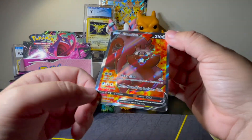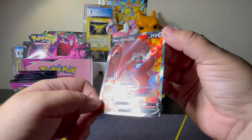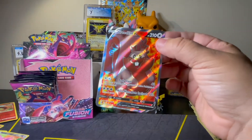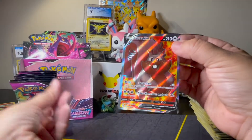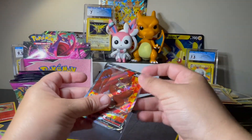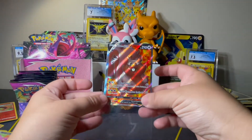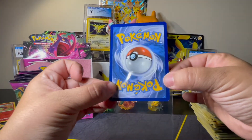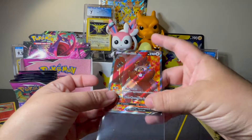Of all the things I can get a Full Art of, it's gotta be the chubby squirrel. Well, it's a Full Art I guess — he's kinda cute. It is definitely centered weird though, look at that. The centering's kind of off. That's alright.